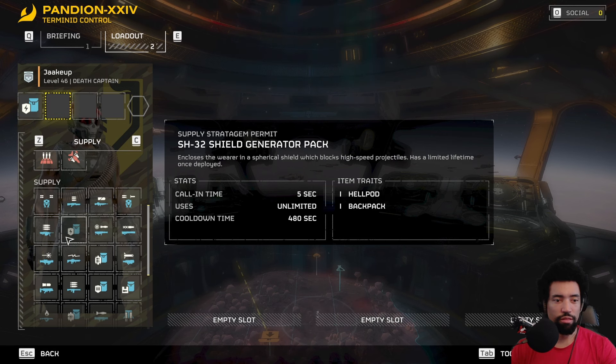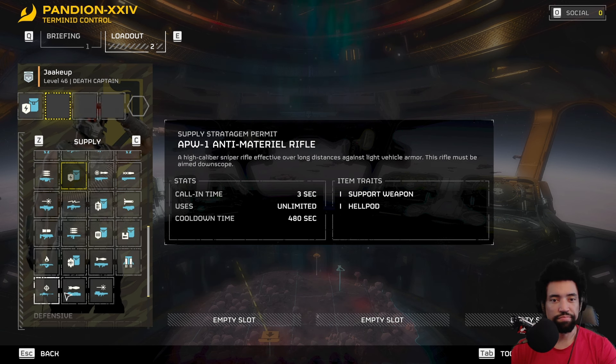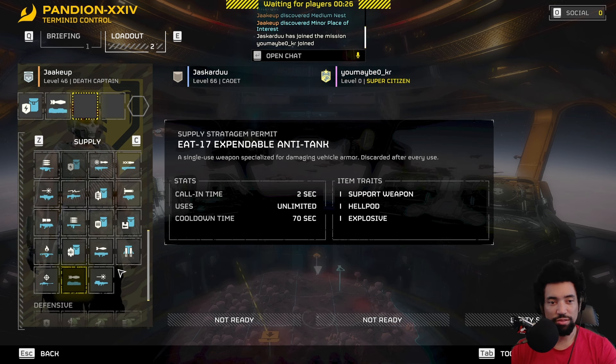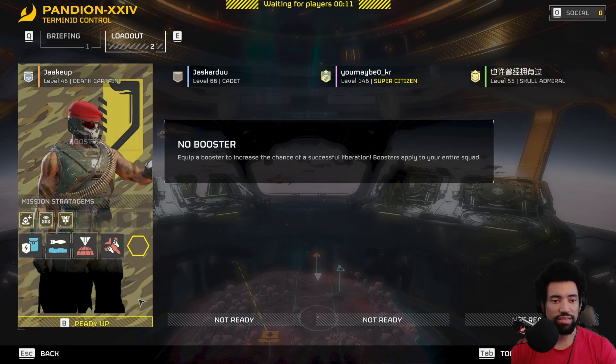Let's stick with the shield as well as... do I want to try a Quasar Cannon? Or maybe Expendable Anti-Tanks? Let me try Expendable Anti-Tanks for this one. Let's just see how it goes. And they'll also let me know about the Orbital Precision Strike — apparently that's pretty good. And let's try out some Rocket Pods.